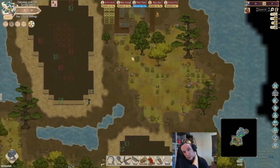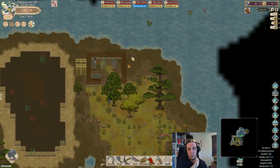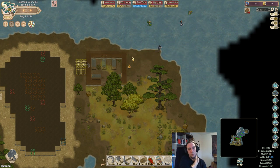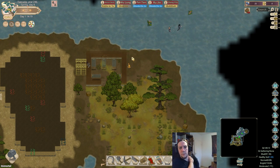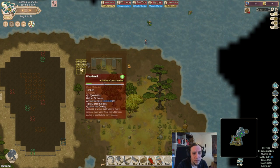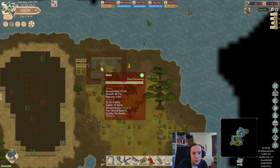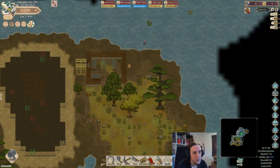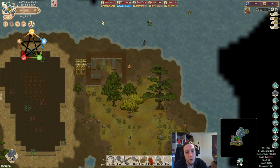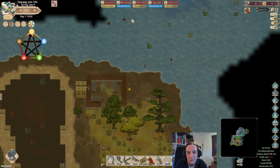This is looking gorgeous. High chances here that we're going to settle in here for a longer time. I just noticed that I put the well very close to the wooden wall. This is actually good - water begets wood, so they should be happy with that.